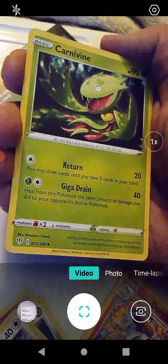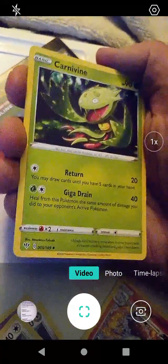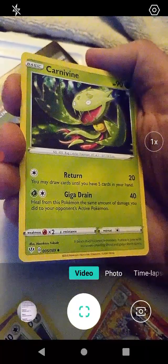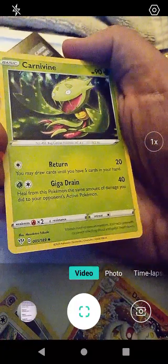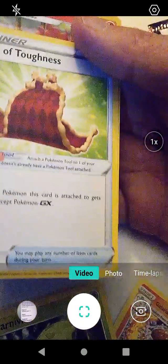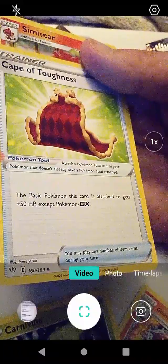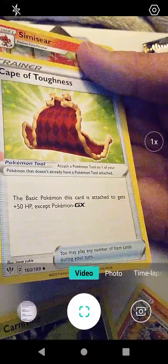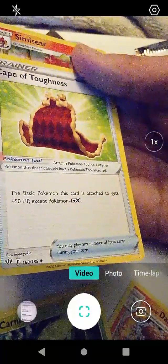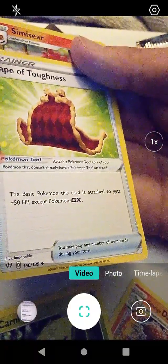We also have Carnivine. Carnivine was really annoying in Legends Arceus — it had a cry that didn't really seem to fit it, kind of a high-pitched cry. It knows Return and Giga Drain. Getting down to the bottom here, we have Cape of Toughness — oh, this is Leon's Cape. The basic Pokemon this card is attached to gets plus 50 HP, except Pokemon GX.